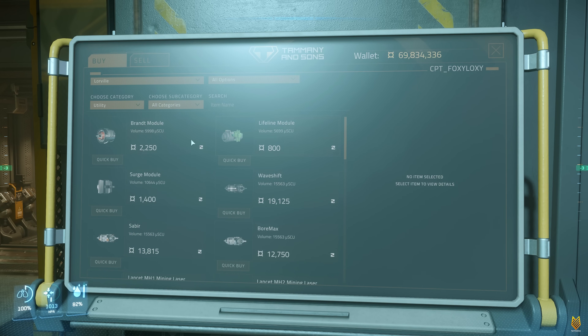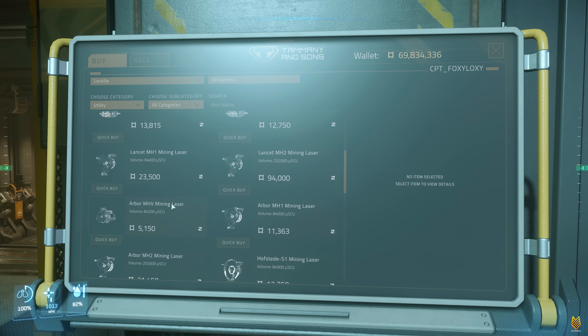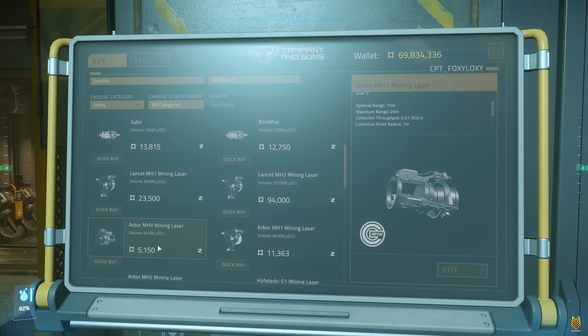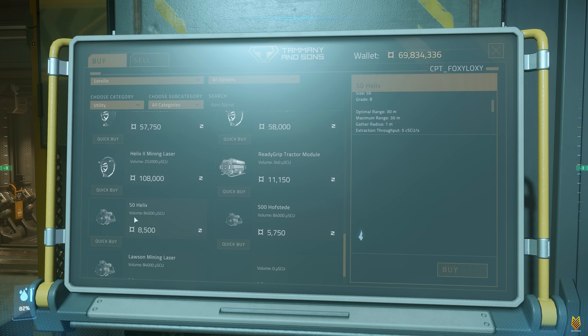Select utility and you will see all the mining modules here. Then scroll down. The mining heads for the Atlas Geo are size zero. So this one, the Arbor MHV mining laser, is selling for 5,150. The next mining laser is size zero Helix, selling for 8,500. And this one, the Hofstad — I think this is also for the Geo's mining laser.